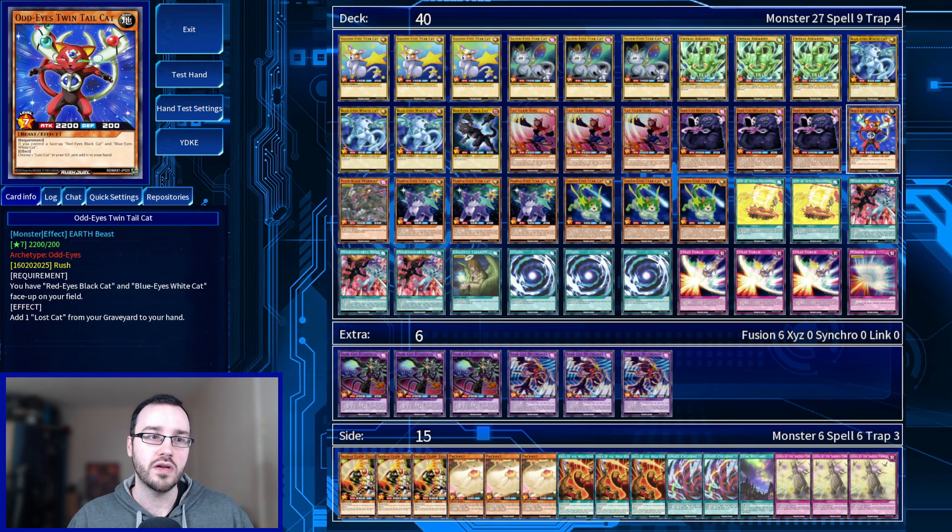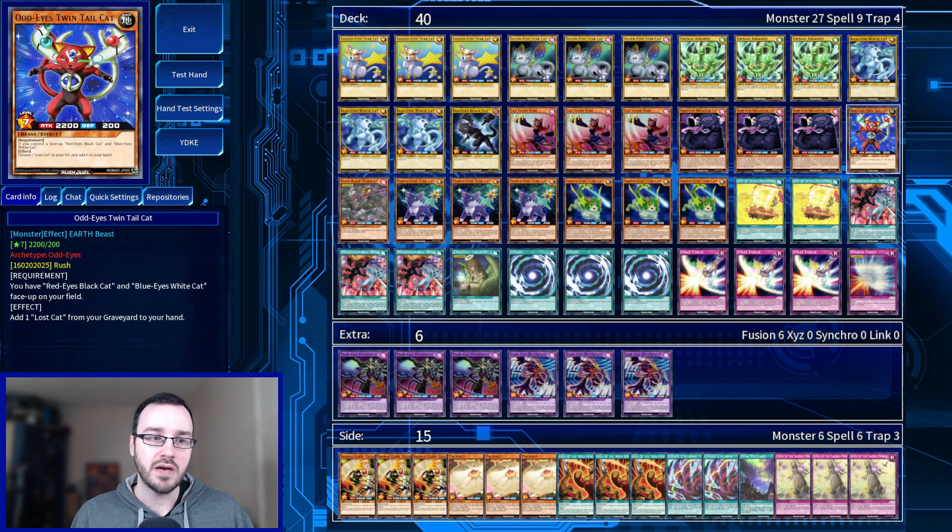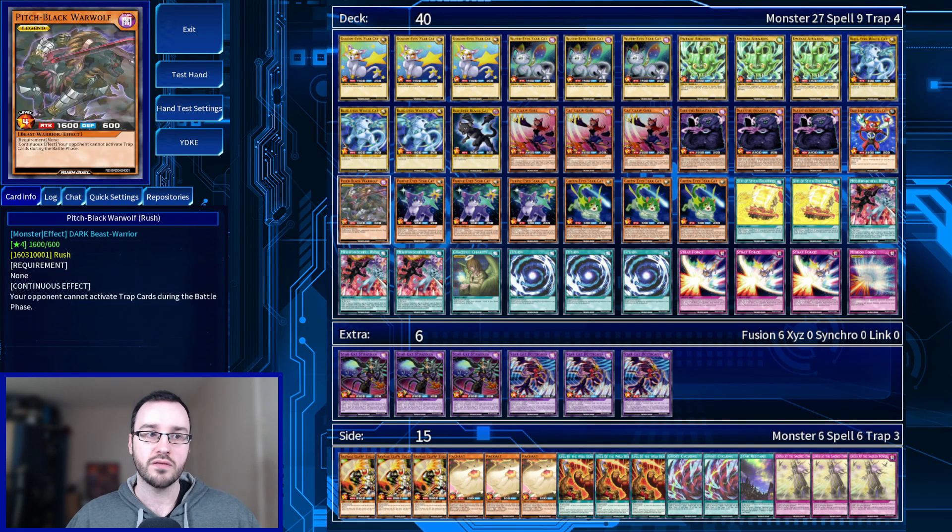We're on one Odd Eyes Twintel Cat — its effect is completely redundant. We have it to facilitate Ship of the Seven Treasures for consistency, and it might randomly come up that we need to tribute two monsters to get something reasonably big. For our legend card, we're on Pitch Black War Wolf — it's a beast warrior, not a beast, but our opponent cannot activate trap cards during the battle phase. This is really good to blank things like Mirror Force.